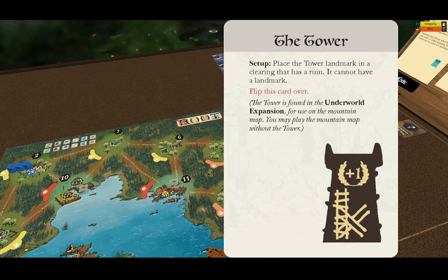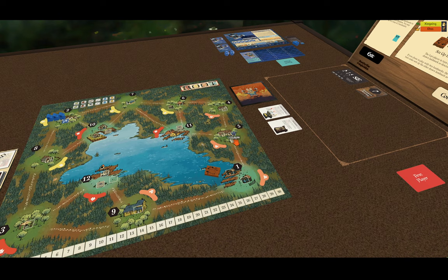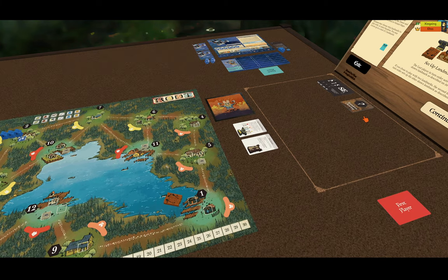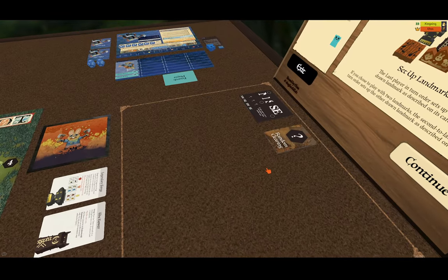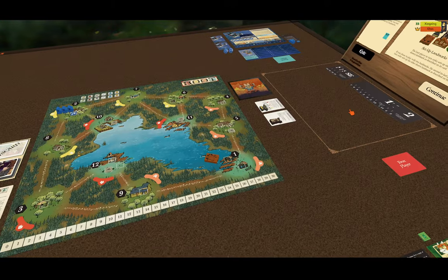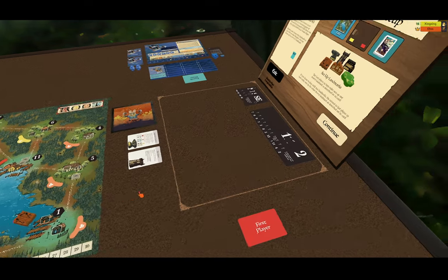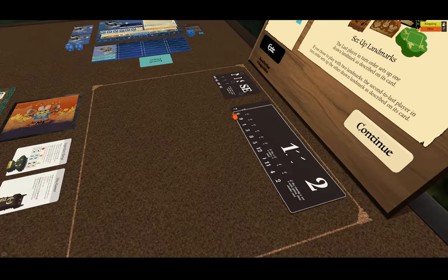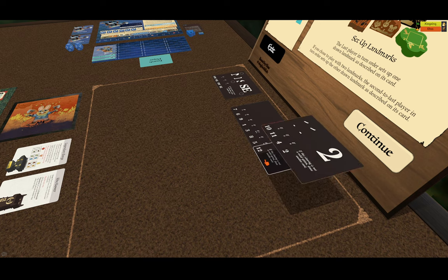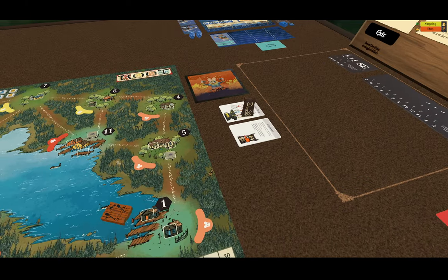The tower setup says: place the tower landmark in a clearing that has a ruin — it cannot have a landmark. What we can do now is use the random clearing cards to flip and spread them out, and we can see that we're looking for any of the ruin clearings. We got 10, 11, 12, and 5. If we go through the cards in order, five is the first one, so that is where our tower will go.